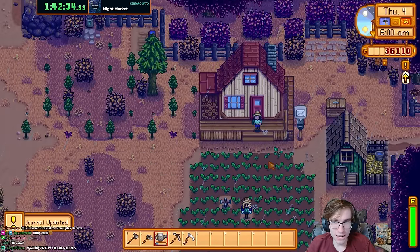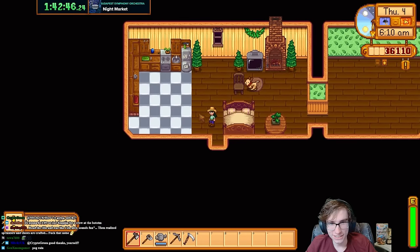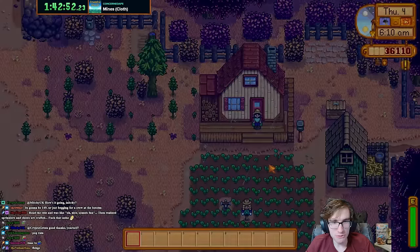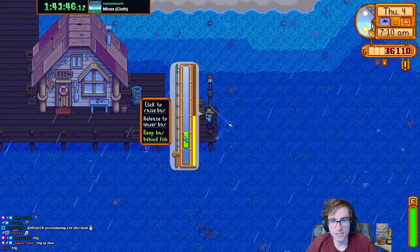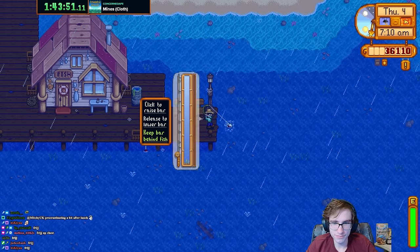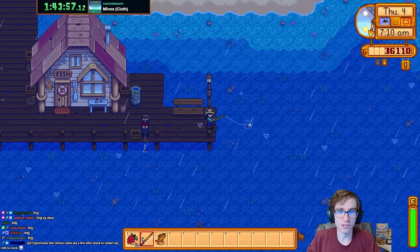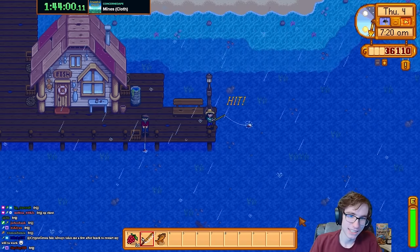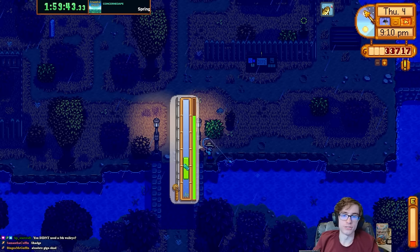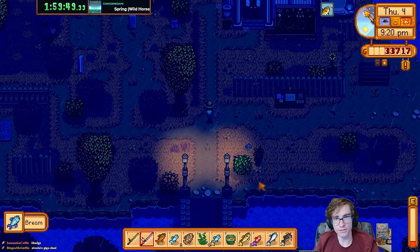We got a rain day! That means we cool down our tools and go fishing. I'll do the standard TC fishing route — sunfish today hopefully. Trying to get red snapper, sardine, and tilapia, then up to the river for shad, walleye, catfish, and tiger trout. Only missing tiger trout — what's new?